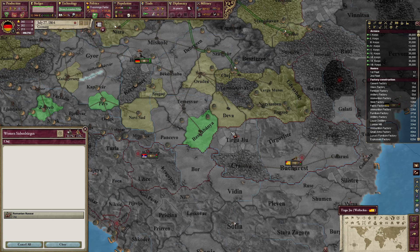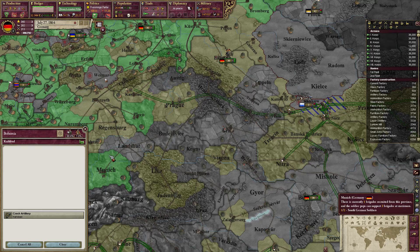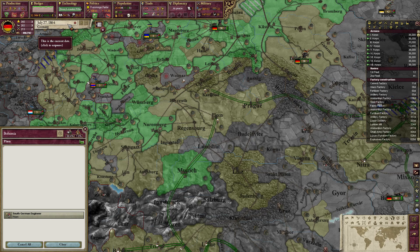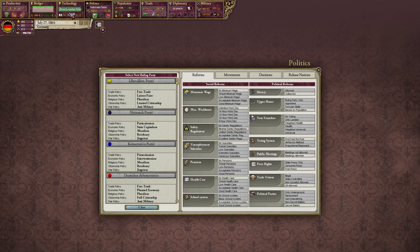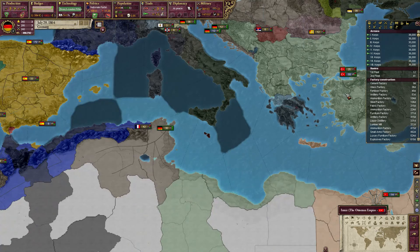Let's do just that — five infantry, two hussars, and an engineer. Let's unpause. Actually, before that, let's change our government back to the Reactionaries and make sure every one of our people are employed. Speeding things up would be nice — let's get the game rolling.